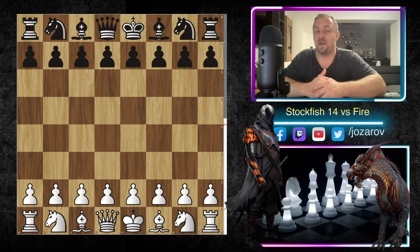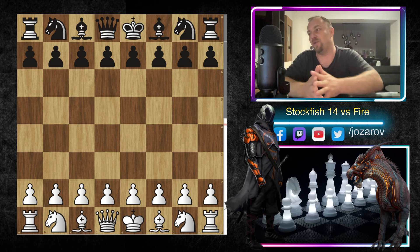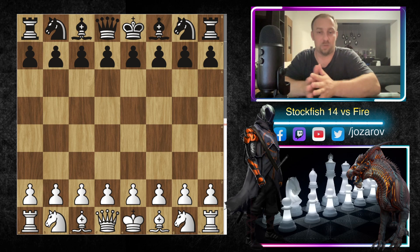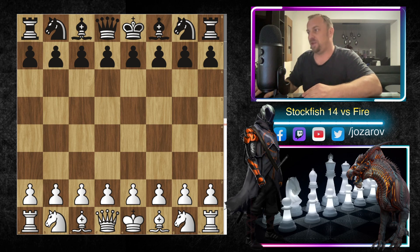I found a great game played by Stockfish against another top engine, Fire, in the French defense. It's a great game with the most important strategical elements of the French defense, and with a brilliant moment at the end — be prepared, because you'll witness a very cool king attack played by Stockfish.